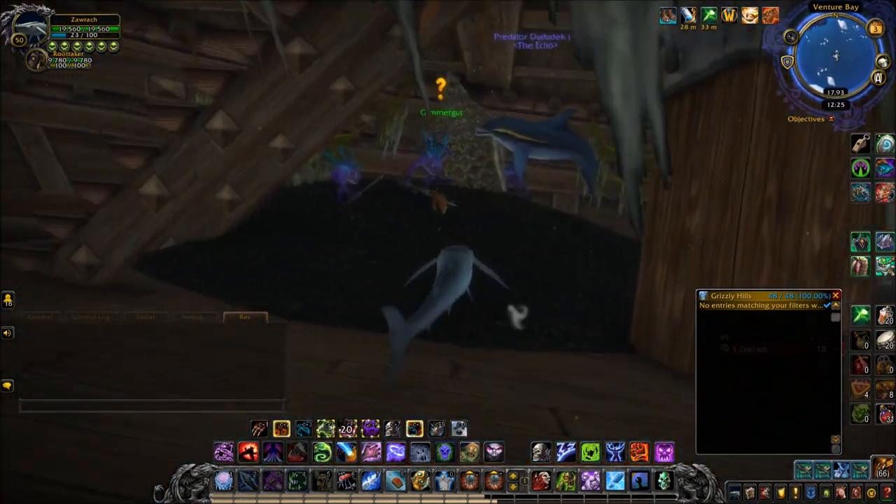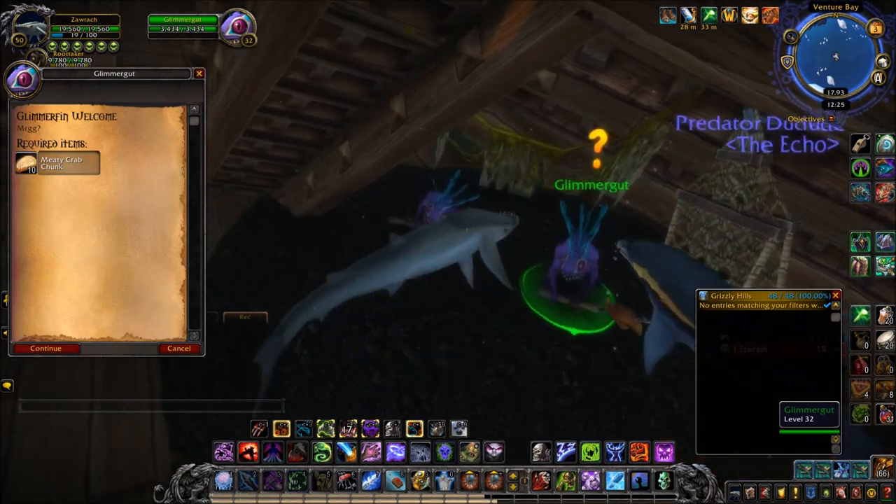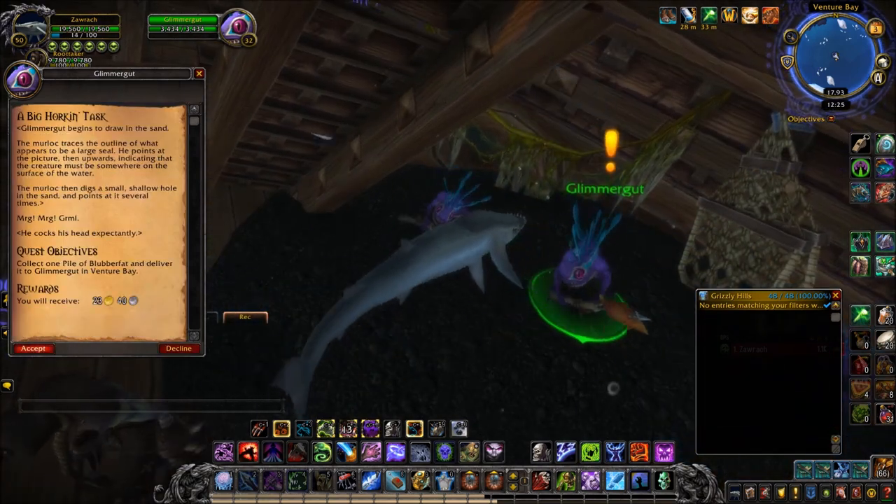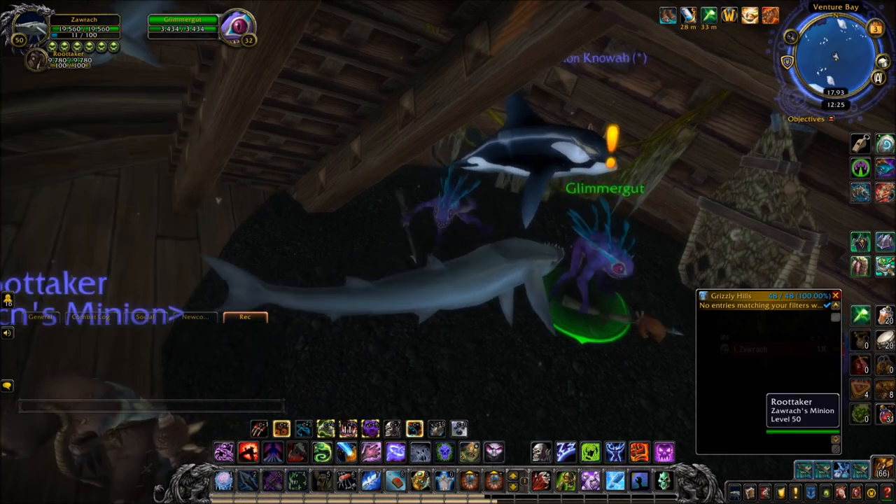You will find a shipwreck. Inside is the Glimithin tribe of murlocs and this is where you will be handing in quests, getting follow-up quests, and completing your quest chain.